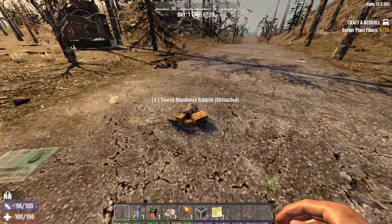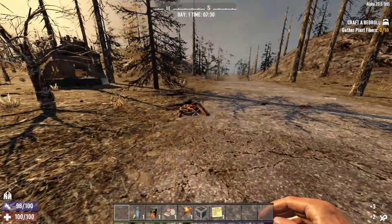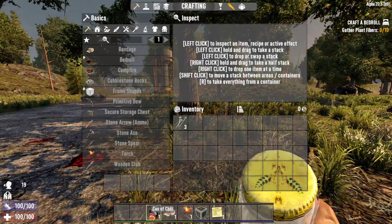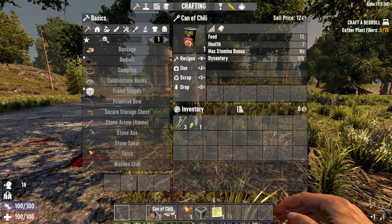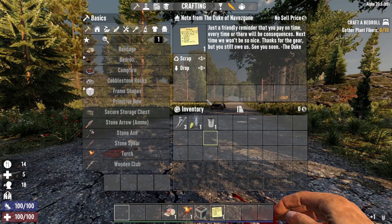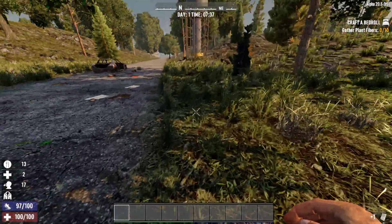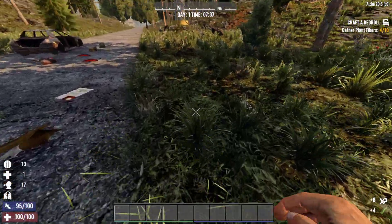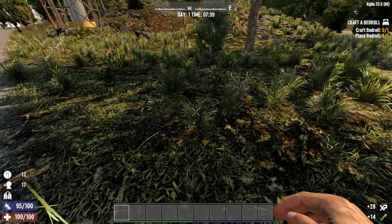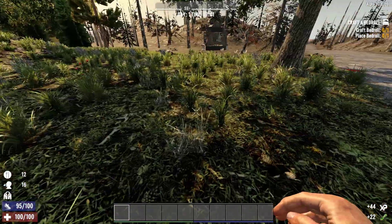Hi guys, welcome to a new series. As the title says, we are doing the Lone Wolf. What that means is we are not allowed to use the trader by any means, never. We basically have to max the Intellect because only in this way we'll be able to craft everything we need. We'll be raw — we'll gather a lot of items but we won't be able to sell them or make money.